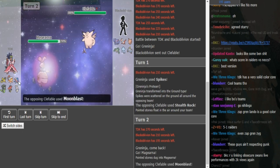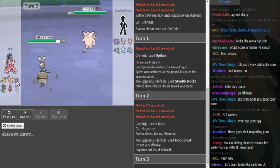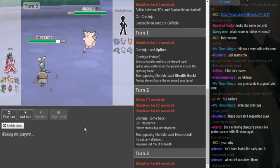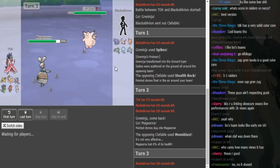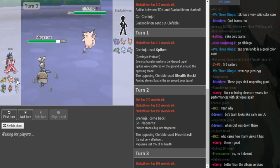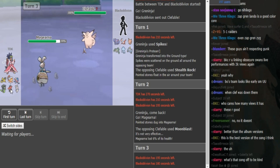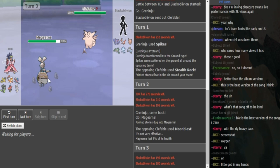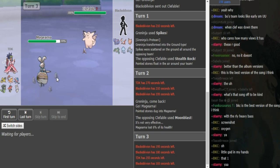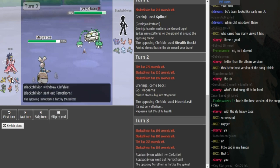He goes Magearna, so Greninja most likely doesn't have Gunk Shot. I'm expecting Magearna to have maybe Ice Beam, Low Kick, and another coverage move. This is confirmed AV Magearna from that damage. TDK could Volt Switch here. Black Elvin could go Pharaoh Thorn or Gliscor. TDK could also double into Greninja if it has Ice Beam and Low Kick, covering Gliscor and Pharaoh. Now that we know Magearna is Assault Vest, the Bulu is likely Swords Dance or Choice Band.